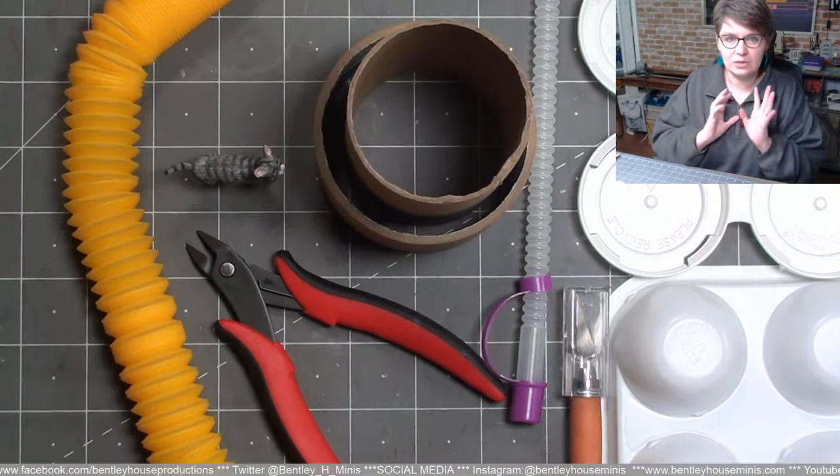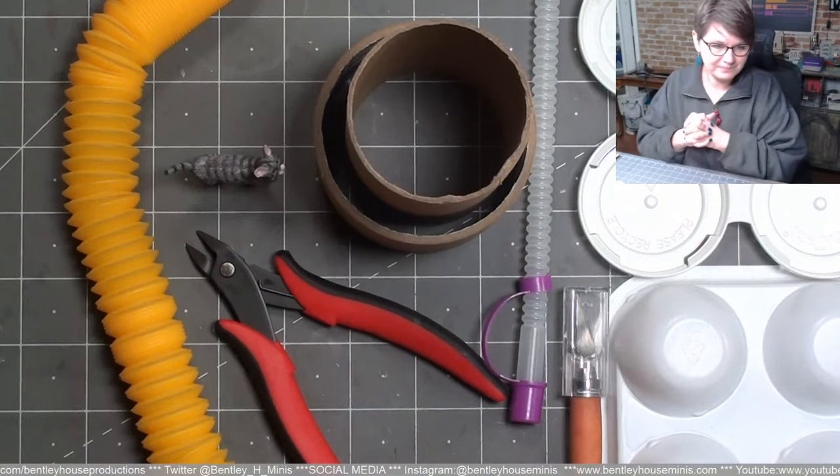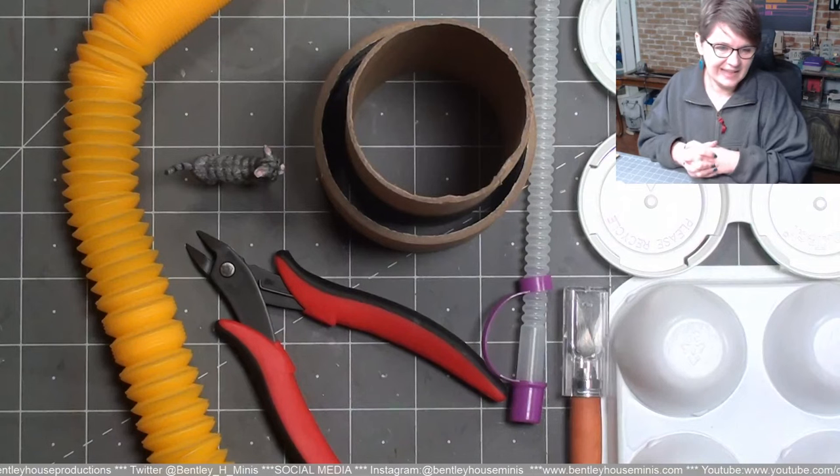If you're new to my channel or haven't watched much of the Captain's Quarters — the Captain has a cat, Centauri, and Centauri is pretty spoiled. He's the only other living breathing creature on the ship with the Captain; everything else is robots. We're going to spoil Centauri today with a really nice litter box. I'm okay with making it look kind of over the top. It's going to be hidden in the back, almost an Easter egg — you're really going to have to look and explore the project to find it.